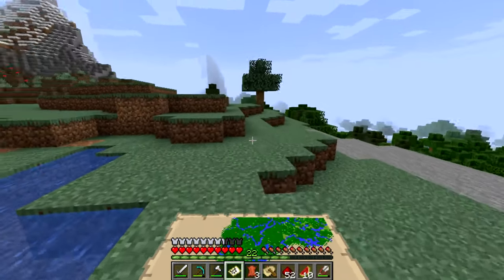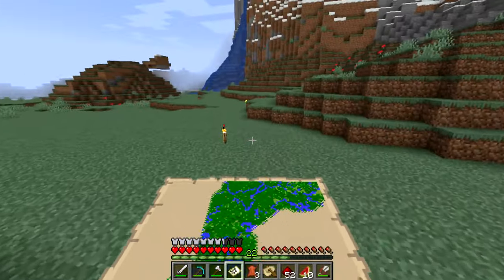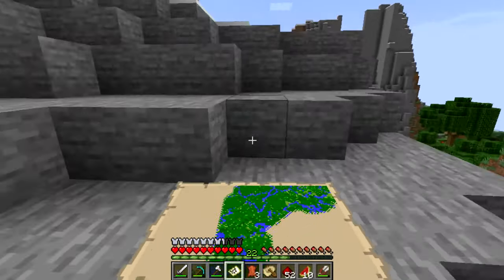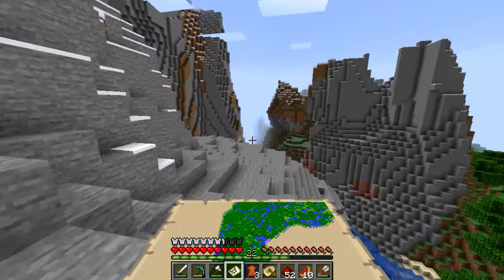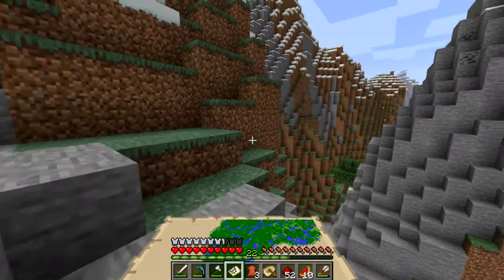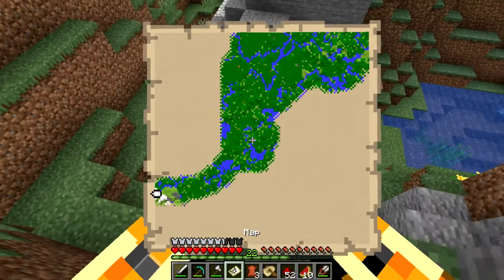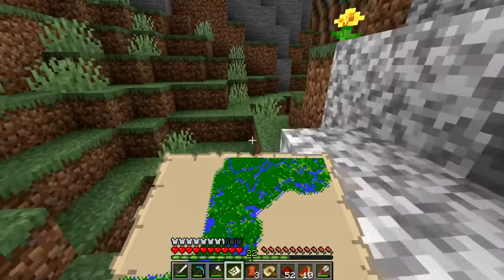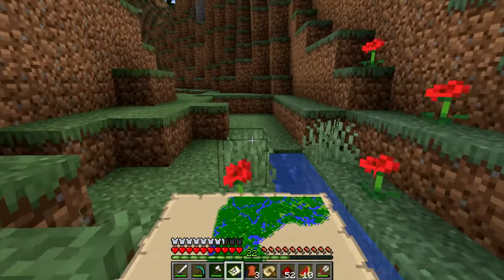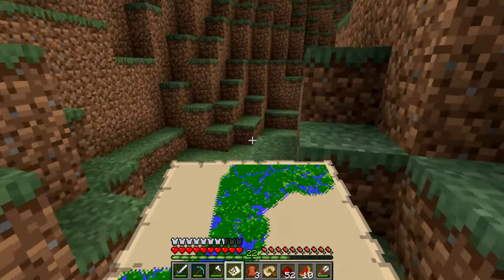We're almost to the edge; we just gotta keep going this way. There are a bunch of mountains in this direction — this is the mountain biome. It looks like someone was here — I saw a torch there unless I placed it myself without knowing, but I doubt it. Wow, we are in a mountain biome, which is interesting. I'd love to explore more, but we are literally almost to the edge of this map.